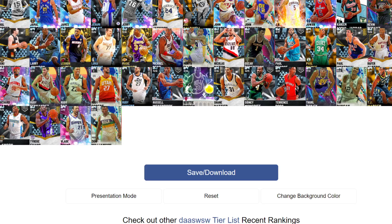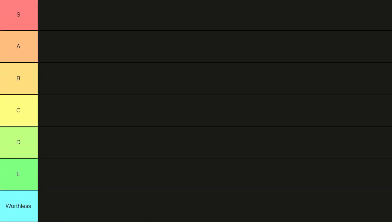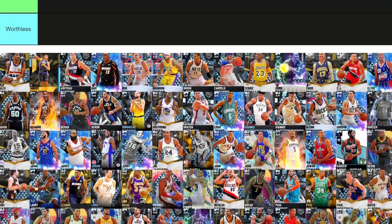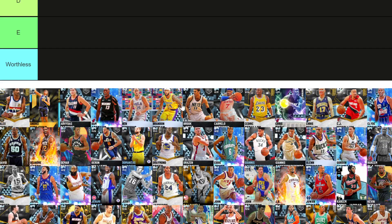I may have forgotten one or two players and if I have, I apologize. So I'm going to be doing this tier list today. Saturday is going to be the best amethyst cards, and that is going to be it for the month. Then we take a whole one day off tier lists before we go right back into the point guard tier list on Monday, which is the 1st of February. It's hard to believe we are one month into 2021.